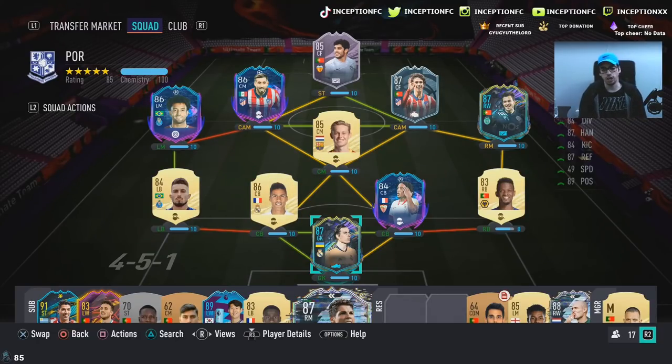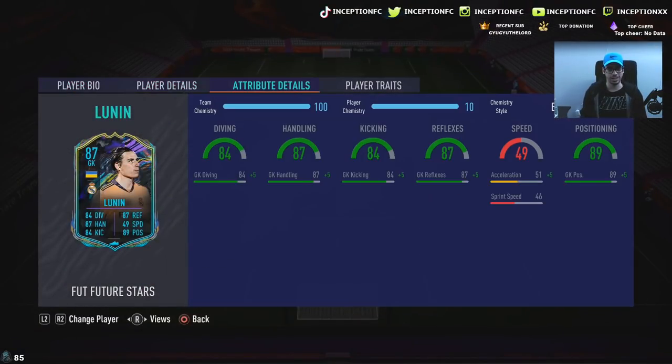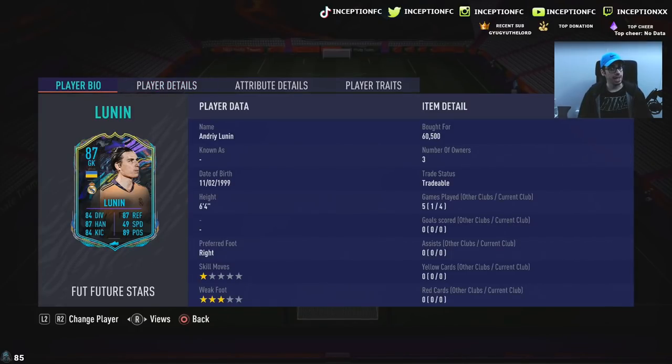With London, he obviously gives that direct link to Varane. In regards to his in-game abilities, he's got 84 goalkeeper diving, 87 for goalkeeper handling, 84 for goalkeeper kicking, 87 for goalkeeper reflexes, and then goalkeeper positioning is at an 89. With goalies in FIFA, the biggest variable is how fast a goalie can move with their height and their positioning. So with London, we're going to be testing him out.